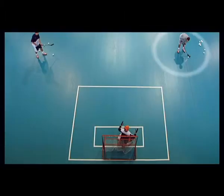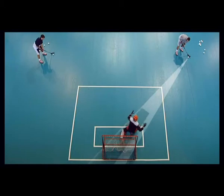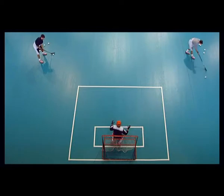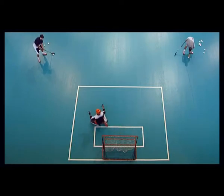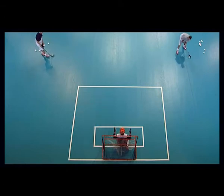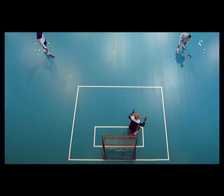If the goalie remains on the goal line, the scorer finds a lot of uncovered goal area. However, if the goalkeeper moves forwards to the ball, he can almost cover the whole goal mouth. First, the goalie gets in line with the ball and then he moves forwards, reducing the scoring angle.